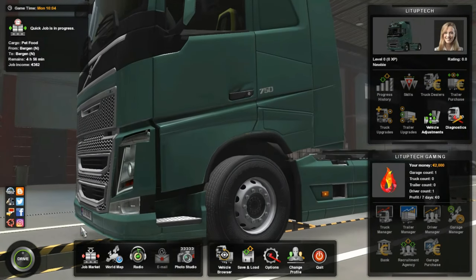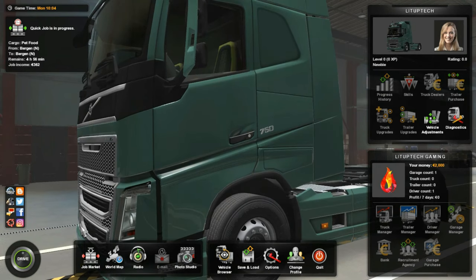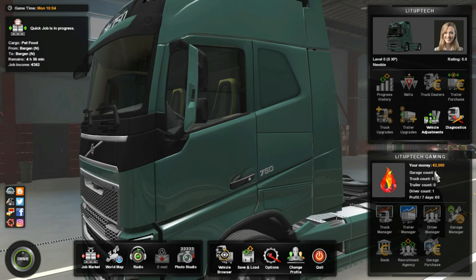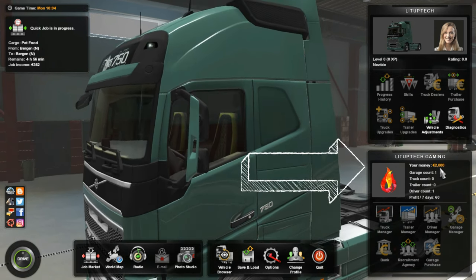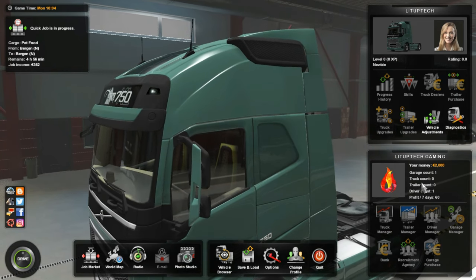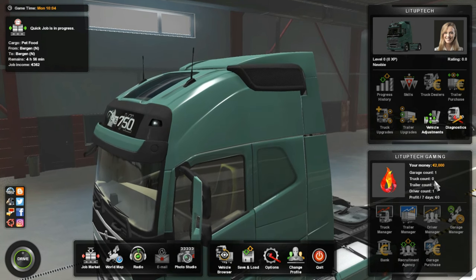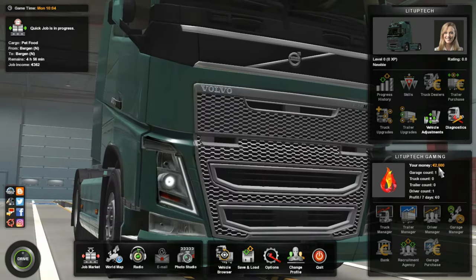Hello there, truckers, and welcome to this Euro Truck Simulator 2 Money Cheat Tutorial. In this tutorial, I'm going to be showing you how to add money into your Euro Truck game account. Right now I have 2,000 euros, and I want to change this to 2 billion euros. This could be quite fun because it allows you to buy a garage in every city that you discover, buy as many trucks as you want, hire as many drivers as you want. After all, who doesn't want to be a billionaire, even if it's just inside a game?